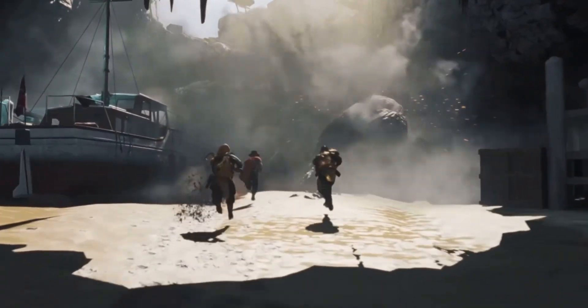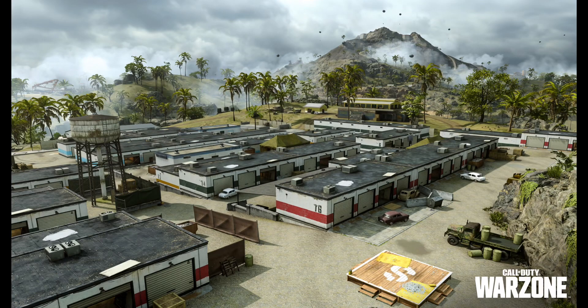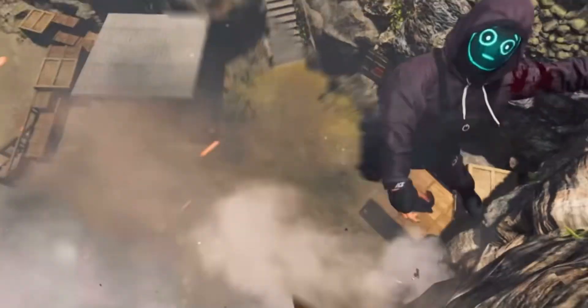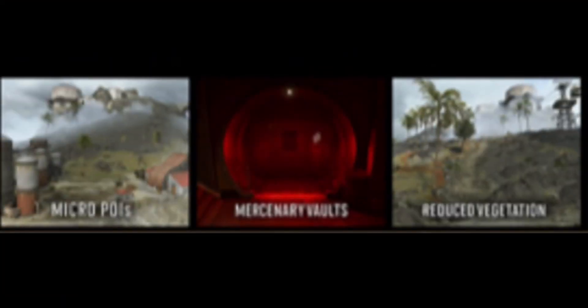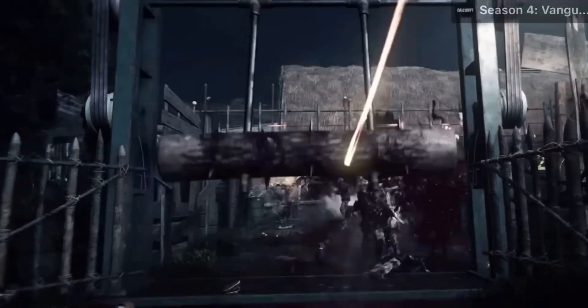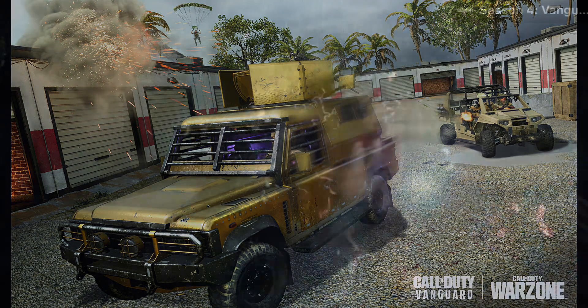On the other side of things, we have updates to Caldera with a new POI — Storage Town is back, and it was one of my main drop spots back in the day. There will also be micro POIs, mercenary vaults, and reduced vegetation, which means less trees and plants to reduce camping spots.